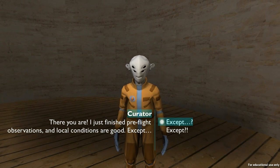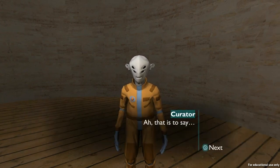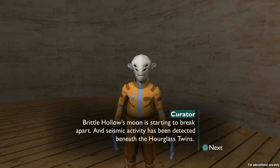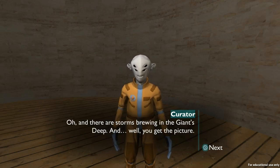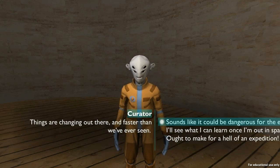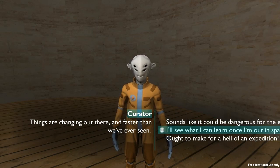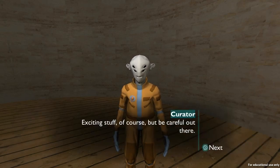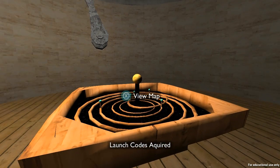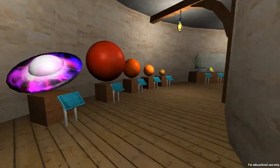'There you are. I just finished pre-flight observations and local conditions are good, except — I've been getting some disturbing reports from other travelers. Brittle Hollow's moon is starting to break apart, seismic activity has been detected beneath the Hourglass Twins, and there are storms brewing in Giant's Deep.' That sounds real bad. 'Things are changing out there, faster than we've ever seen.' I'll see what I can learn when I'm out in space. 'Exciting stuff — but be careful out there.' I almost forgot the launch codes — and that's the only reason I came here.